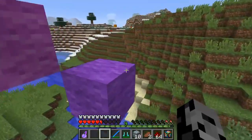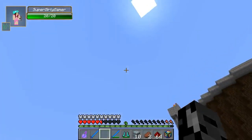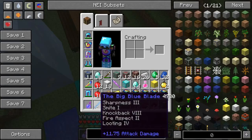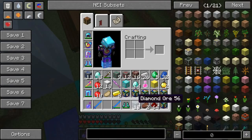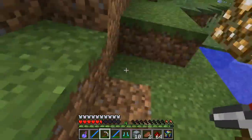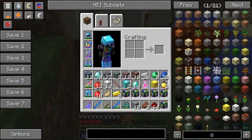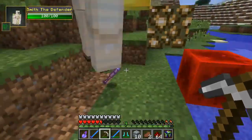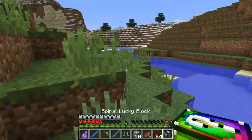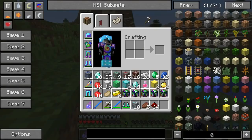Pat opens more blocks and gets another big blue weapon — he now has two of them. He opens all the good stuff. Pat needs a block of gold and his emeralds. He opens a block and gets a lucky book and a hoe — 'clearly a hoe' — and jokes about being racist against hoes. He has five blocks left.